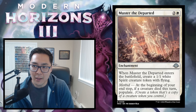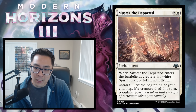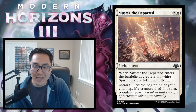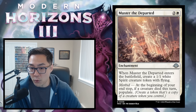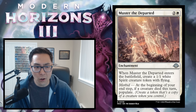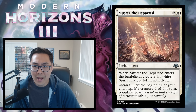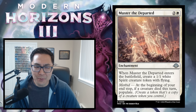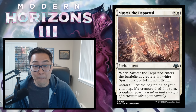Mustard Departed — 2 and a white enchantment. When it enters, create a 1/1 white spirit creature token with flying. Morbid: at the beginning of your end step, if a creature died this turn, populate. In a black-white sacrifice deck where you can reliably make creatures die, you can keep populating 1/1s. But if the spirit dies, you might have nothing to populate. The stats are bad — 3 mana for a 1/1 flyer — and it requires too much setup. I'm giving this a build-around C.